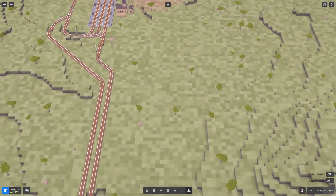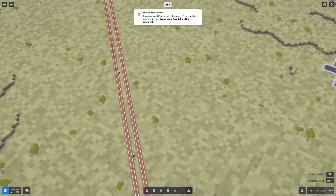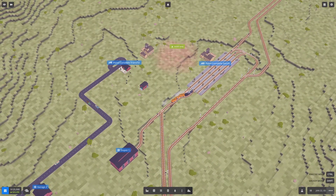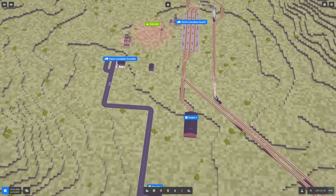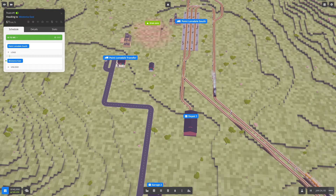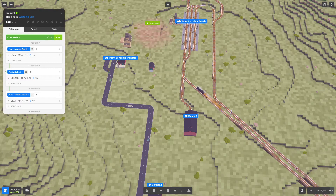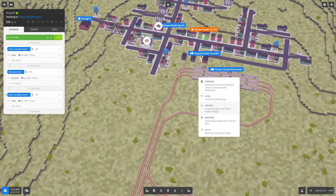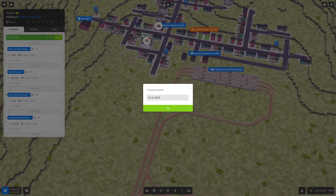We want the train to go to that business but it would otherwise go all the way to the other station, which is not what we want. For now I'll just get the train to drop off at that business. Let's edit it — add stop, load, add stop, unload — and we'll rename it 'Iron Ore to Nieuws Heads North East.'